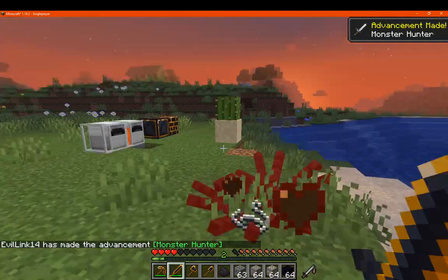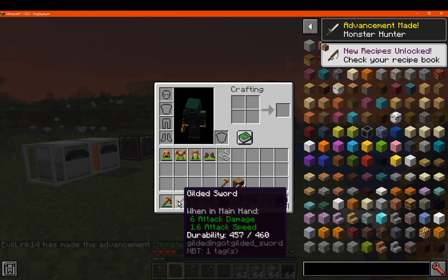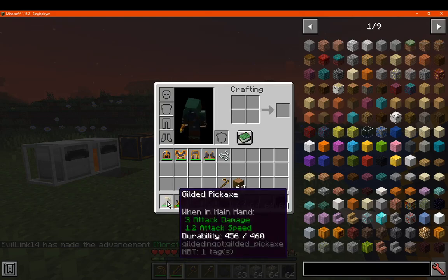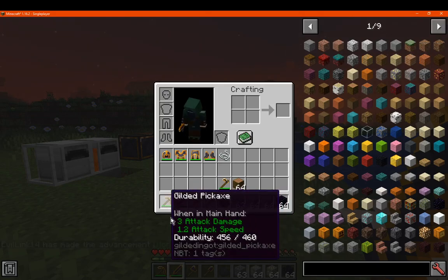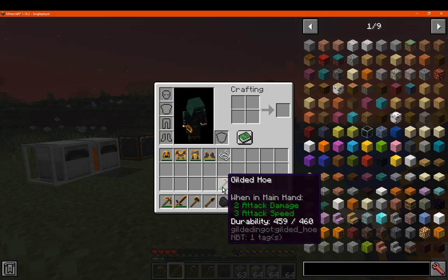In terms of the sword, it takes around 3 hits to kill a spider, which is the equivalent of iron — except with more durability. Looking at the hoe stats, it has 2 attack damage and 3 attack speed.